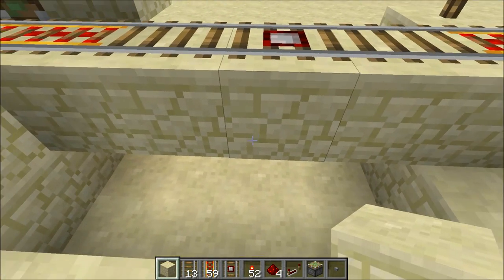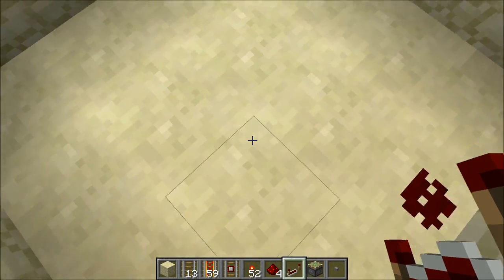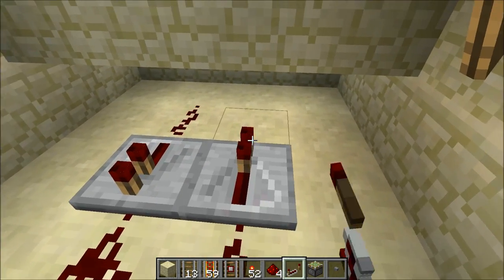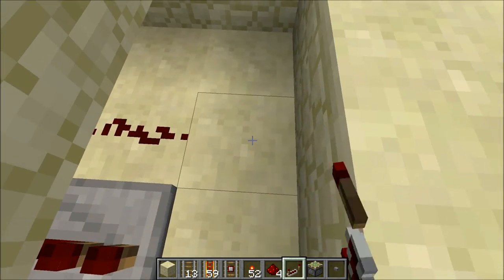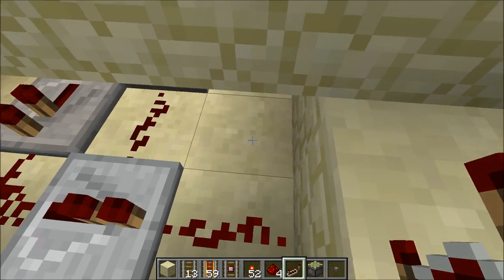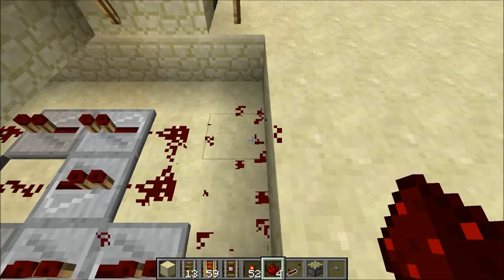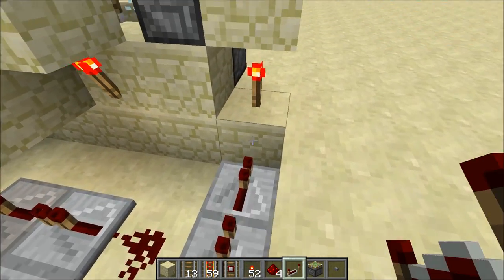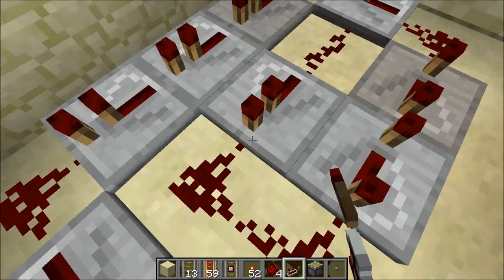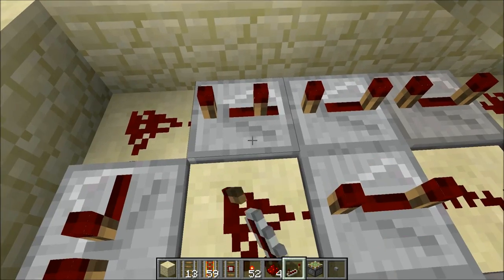Now let's put in our redstone repeaters. I like to put them into a spiral formation because that's the most space-efficient way — it allows you to put the maximum number of repeaters into your spiral to increase your delay. Put redstone dust on the corners of the spiral as it goes out, and redstone repeaters on everything else that isn't a corner. Feed it into the piston power. I also need to increase the delay of all these repeaters — it's 0.4 seconds per redstone repeater.